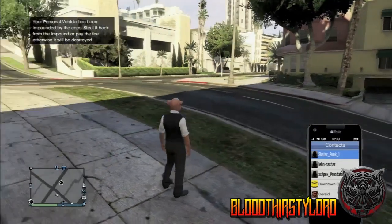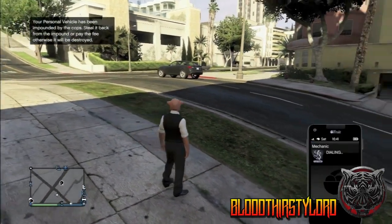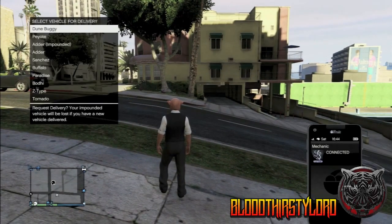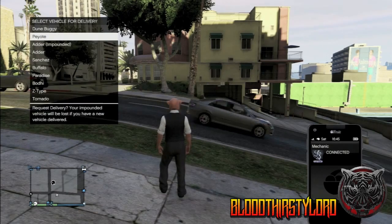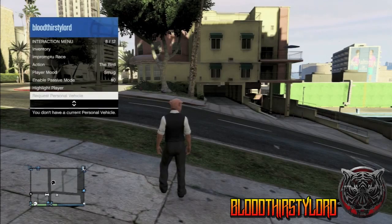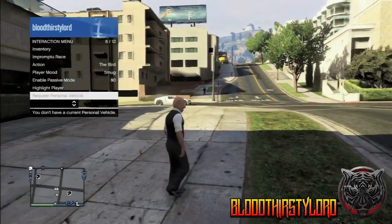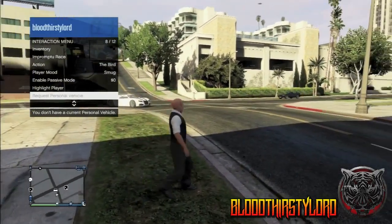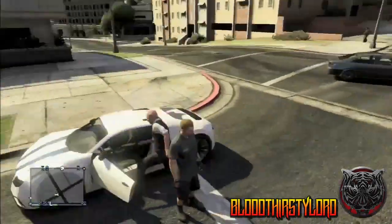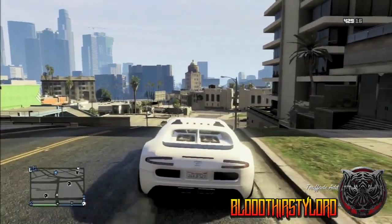Once you've done that, take out your supercar from your garage and let the cops chase you and kill you while you're in the vehicle. Your car should be impounded when you respawn. Then call your mechanic, choose any vehicle — it does not matter — but also hold the Select button on PS3 or the Back button on Xbox. It should take you to a menu. Hover over 'Request Personal Vehicle' in the options and keep pressing X or A rapidly, and your vehicle should come back to you.